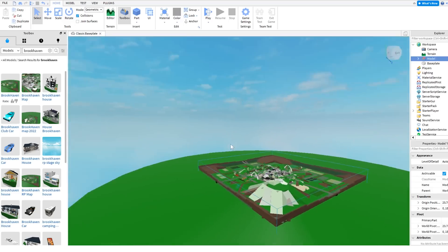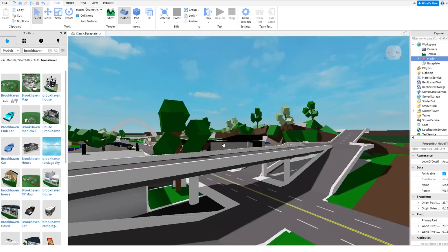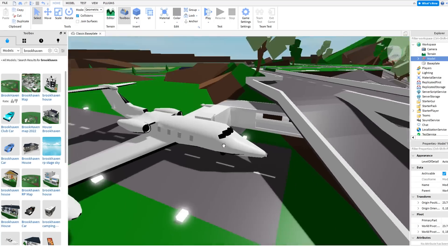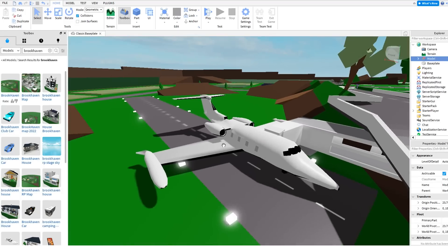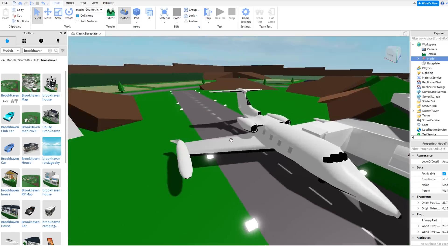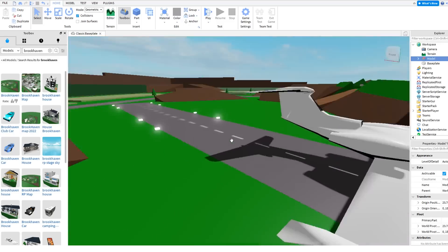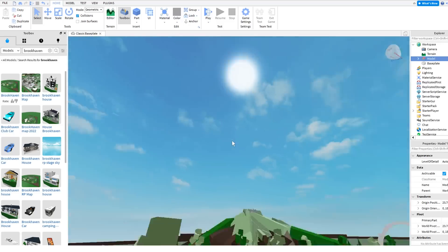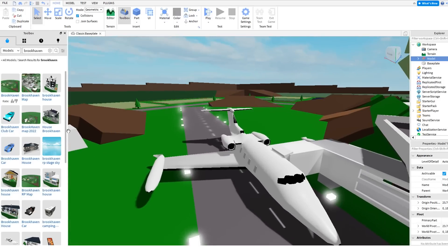We can probably zoom down into this and kind of figure it out from there. Here we are at the airport. I don't even know if we want this plane anymore — we're bringing in new jets, new planes. We're kind of going to revamp this. I'm calling this game Jethaven, because I'm adding jets. By the end of this, we're going to have a working, functioning jet that we can fly through all of Brookhaven, using default stuff in the toolbox.